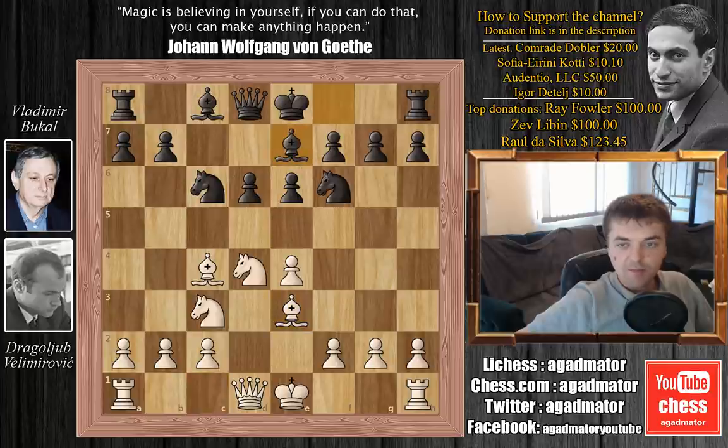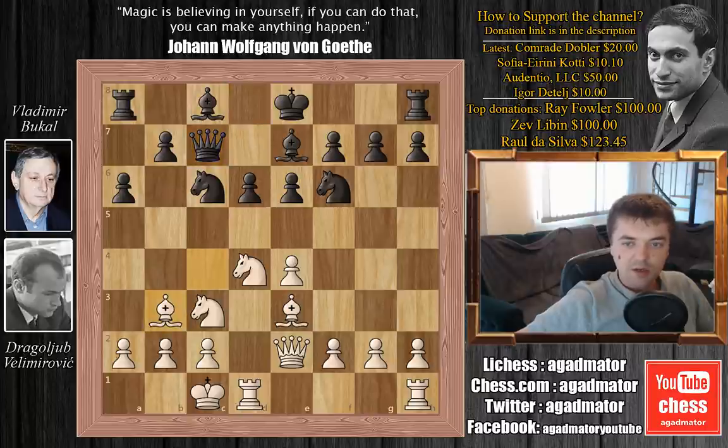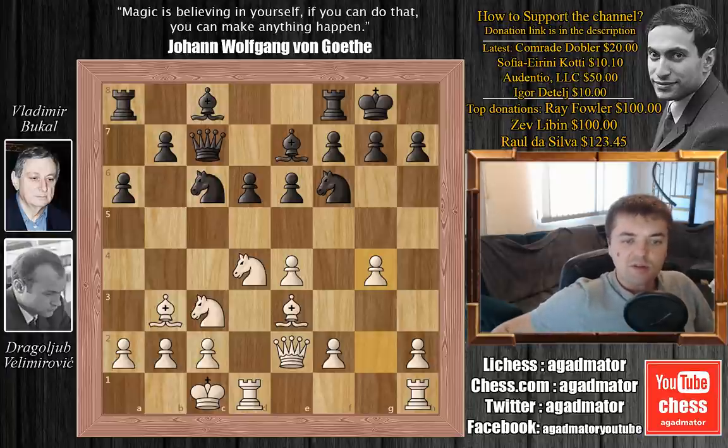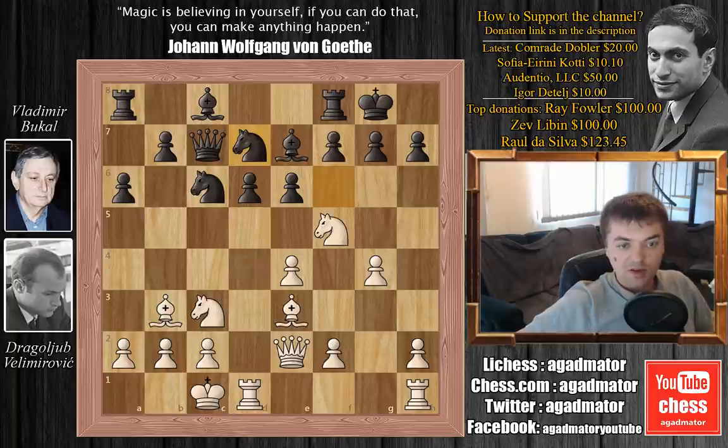We have bishop to e7, and now the move that announces the Velimirović Attack: queen to e2, preparing queenside castling. We have a6, then queenside castling, queen to c7, and bishop to b3. We have castles by Bukal, and g4 — a trademark Velimirović move. Bukal goes for knight to d7, not allowing g5 with tempo.